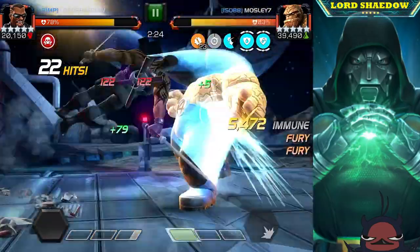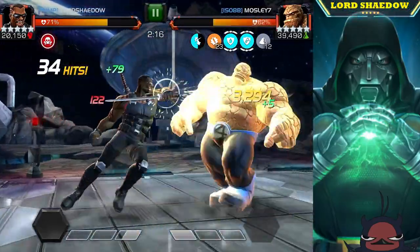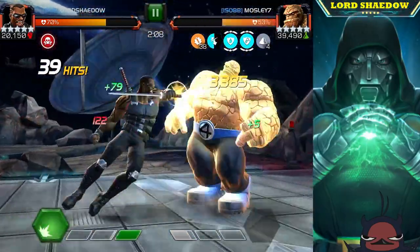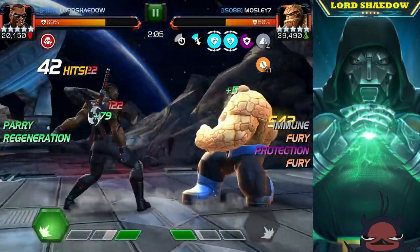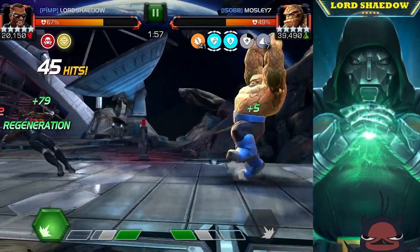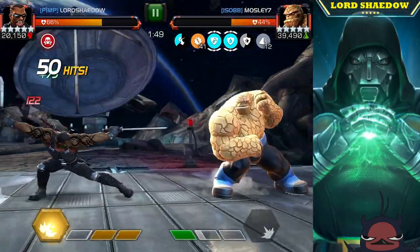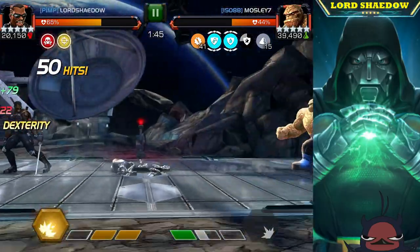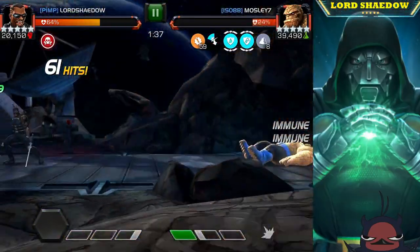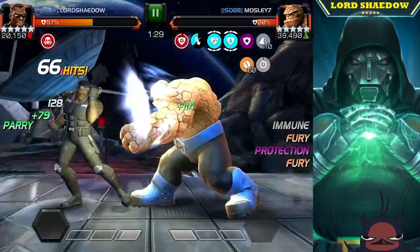Once the special fires, the charges reset and you're good again. If you're not going to reach a special — like here, he was at 13 rock charges without a special ready — you can hit into his block to push him to 15 and get him down. You can hit into his block to push those rock stacks to 15. He had his special one when he was at 13 stacks and I pushed him to 15 by hitting into his block.